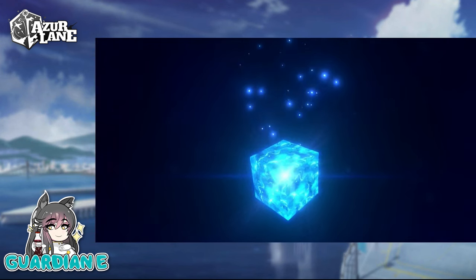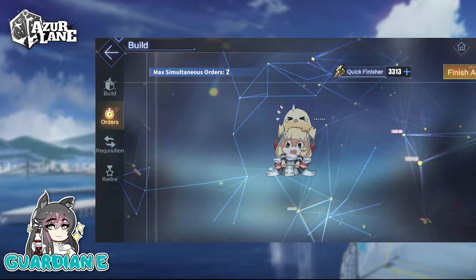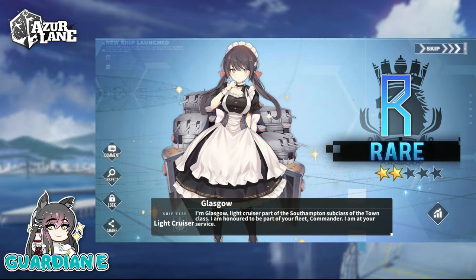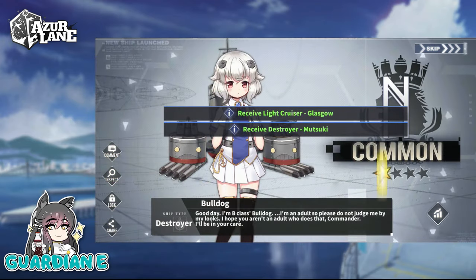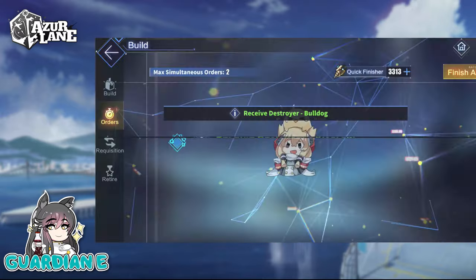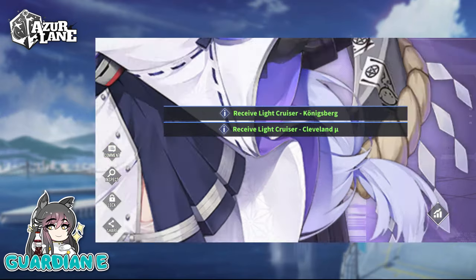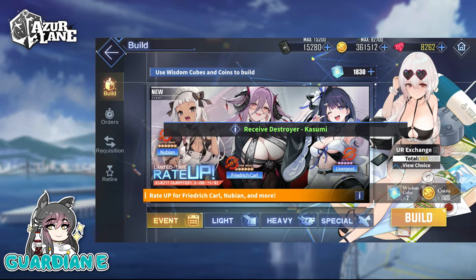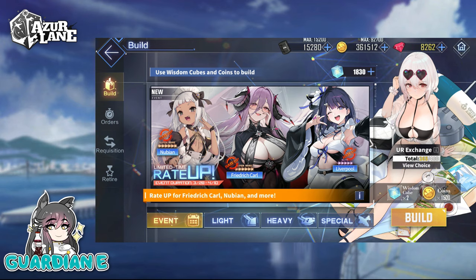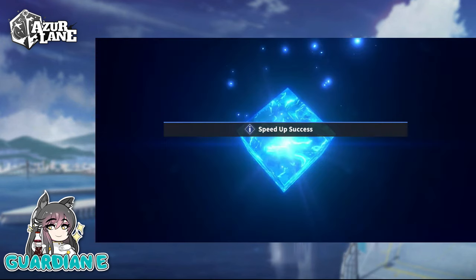I've got dailies — let's go through them. I always like to go through my light construction dailies just to see if there's any premonitions of things to get. Starting with a Glass Scout as a maid is kind of thematically appropriate. Then Cleveland, not as much. Kasumi, not as much either. No gold ships — we're just saving the gold ship luck for the banner proper.